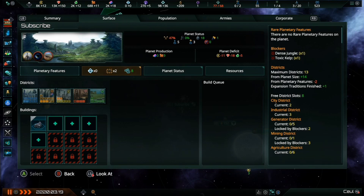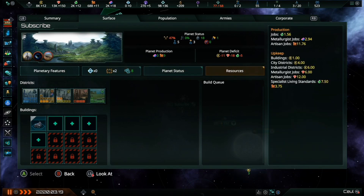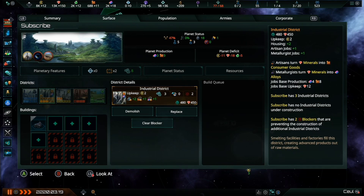The main method to increase your empire's production of Consumer Goods is to create the necessary jobs for your pops. For most empires, this will be the artisan job, which is created by constructing industrial districts on your colonies. These special districts are new to Stellaris Console Edition with the 3.0.3 update, and can be constructed on any planet, habitat, or ringworld segment for more artisan jobs.